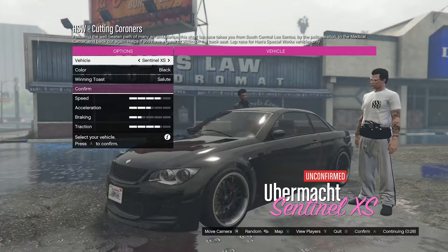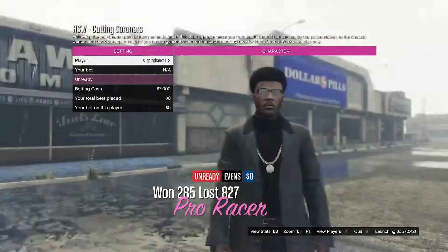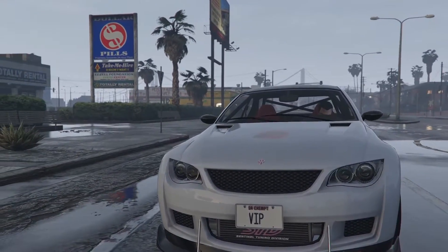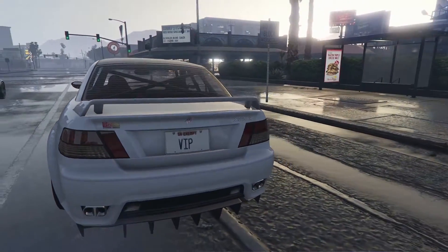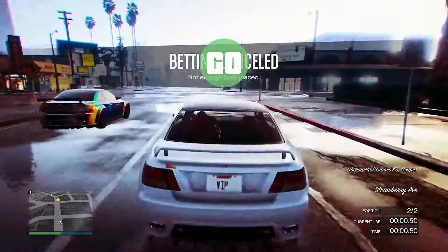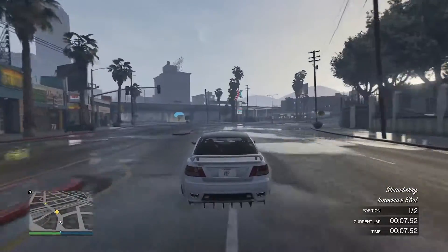Tier One seems to be just the Sentinel XS. You can do the stock version or the upgraded version, and that's pretty much it. Remember you can select different classes — if a class is Class Three or Class Two you can move it to Class One and use the car of your choice. The class gets more limited as you go down, but you get more options as you move up.